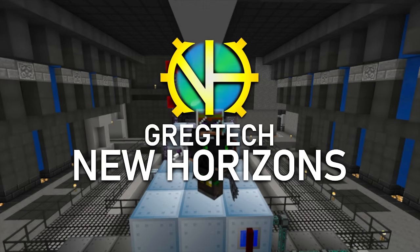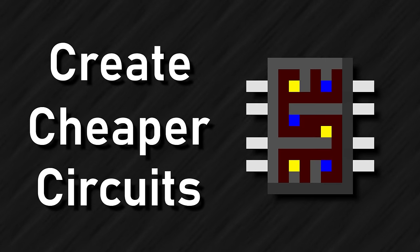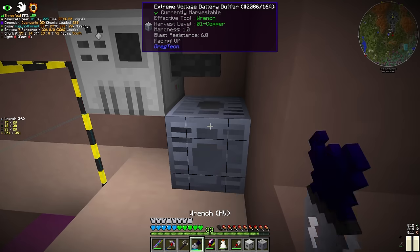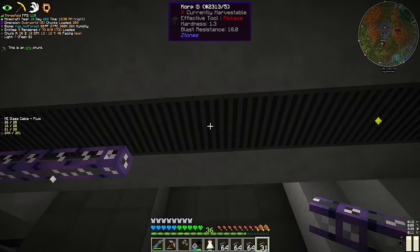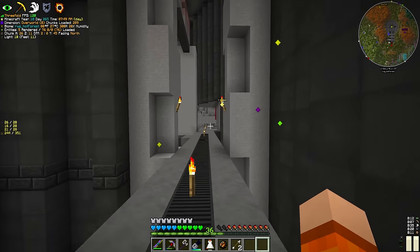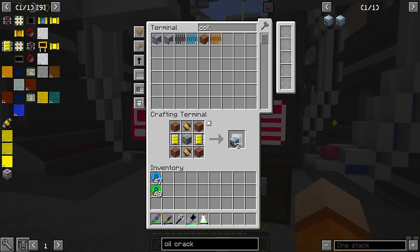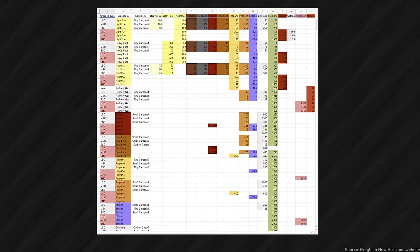Hello everyone and welcome back to New Horizons, where we continue our mission for epoxy to create cheaper circuits. We started off with some base expansion last episode, clearing out some space behind the walls of the valley, extending out the wiring tunnels and walkways and making space for future technology. The first of the rooms to be built last episode was our petrochemistry and oil processing facility, since one of the initial steps for epoxy is propene, obtained from a complex web of oil processing that we managed to navigate our way through last episode.